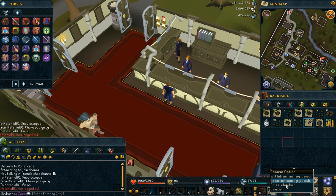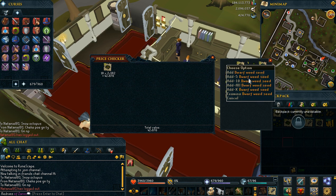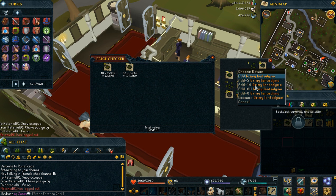Let me show you guys how much loot we made. This is actually from 4 hours of Calphite King, which equals 31 overload doses — so I used 5 flasks and one more dose from another flask. Let's see how much we actually made out of 31 overload doses.